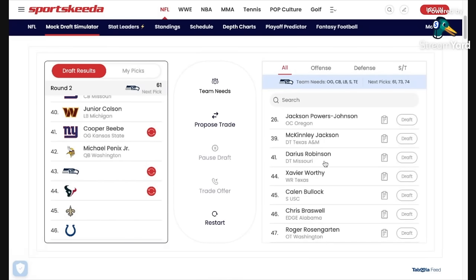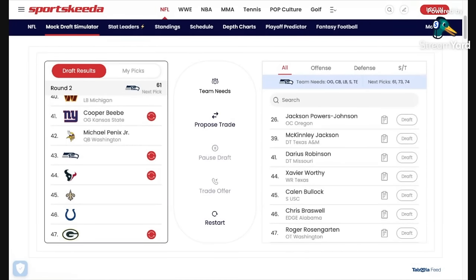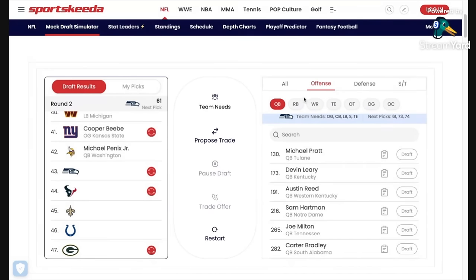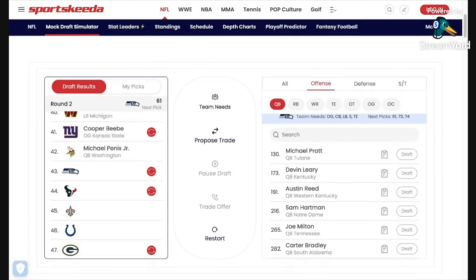You can see the kind of players that are still here — Powers Johnson, McKinley Jackson, Darius Robinson. I don't think they're any worse than the players available at 29, and they're not that far off what was available at 16. Michael Penix Jr. has gone off the board at 42 — I wasn't going to go with a quarterback this early anyway. By trading down a couple of times, we've now got 61, 73, 74, 76, 78, and 18. We've got a lot of opportunities here to build the kind of team we want.